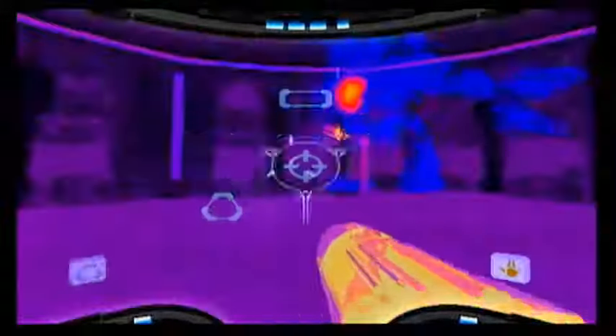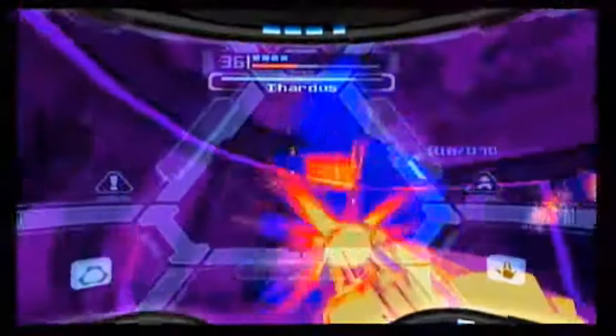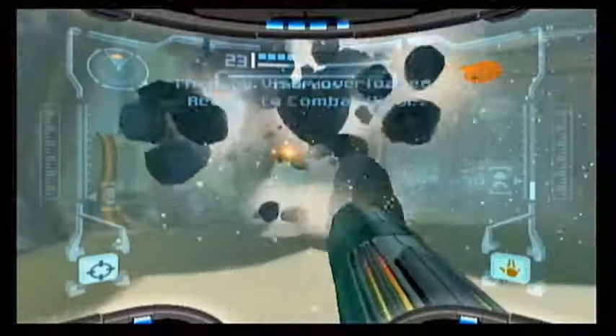Let's try again. Where's this part? Look out! When you're on the thermal visor and this missile, just dodge him. He can jump over the ice, thankfully. Roll away.